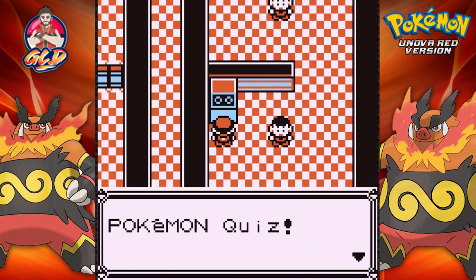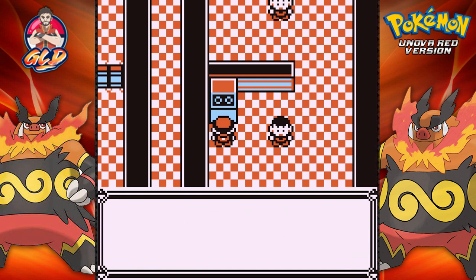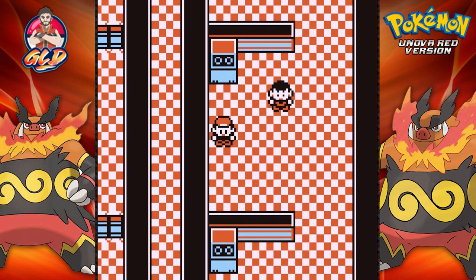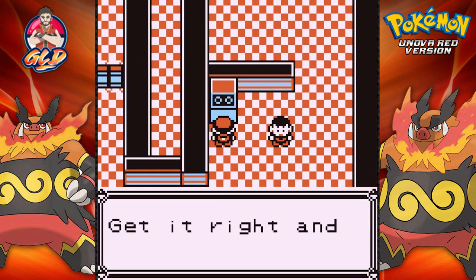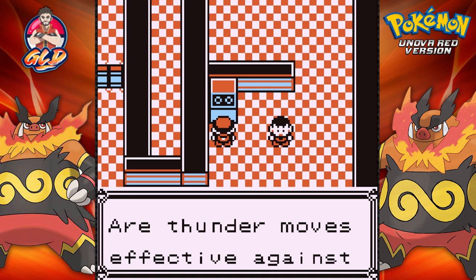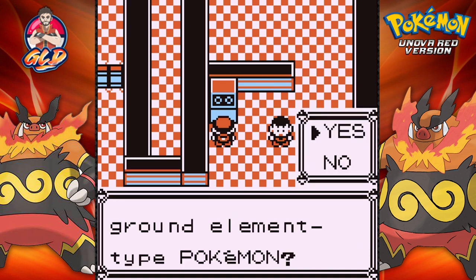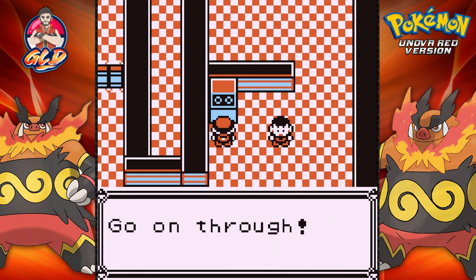Pokemon quiz: get it right, door opens. Does Timipull evolve three times? No, it does not. Moving on. Next quiz: are Thunder moves effective against Ground-type Pokemon? No — if they were it would be so much easier.